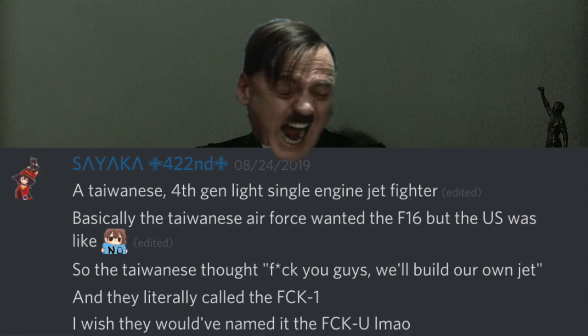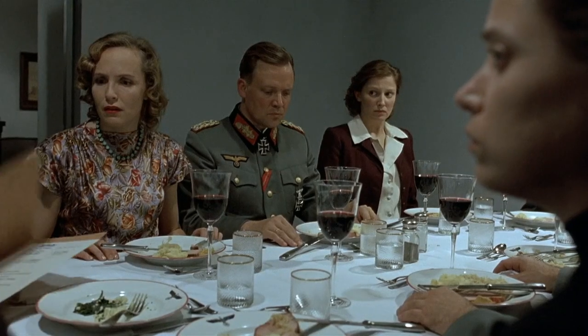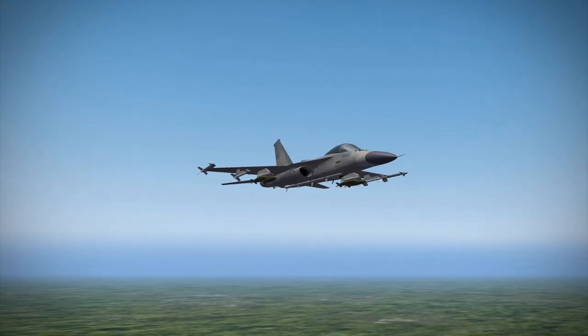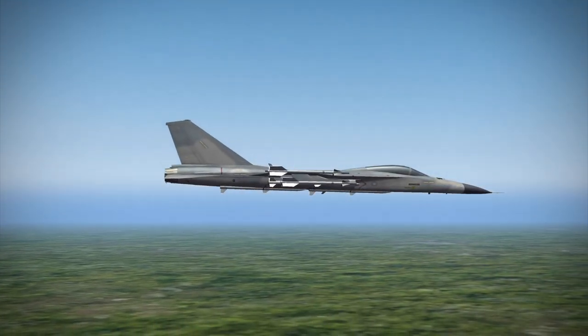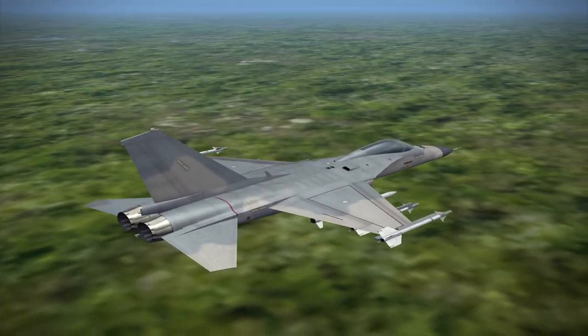I wish they would have named it something even more defiant. Which was added to reinforcement pack 9 recently. There are two variants in the game: the FCK-1A and the FCK-1C Xiong Ying, which means Brave Hawk in the traditional Chinese language.